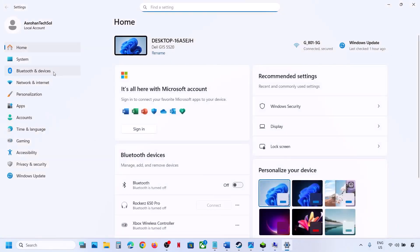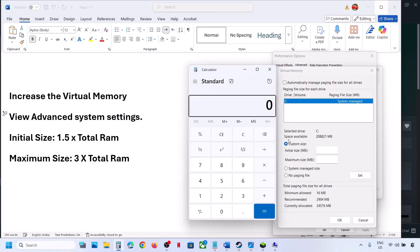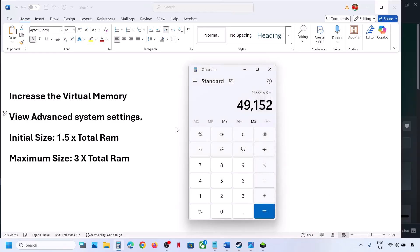You can check your total RAM in Windows Settings > System > About. In my case it is 16 GB, so total RAM in MB is 16×1024 = 16384 MB. Initial size = 1.5×16384 = 24576 MB. Maximum size = 3×16384 = 49152 MB. Enter those values, click Set — Set is important — then click OK, OK, and relaunch the game.